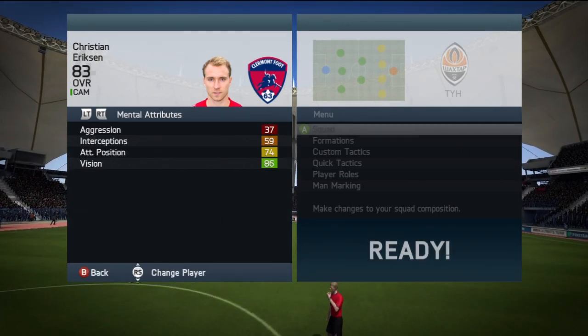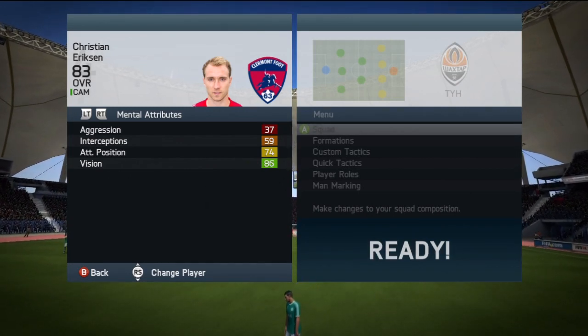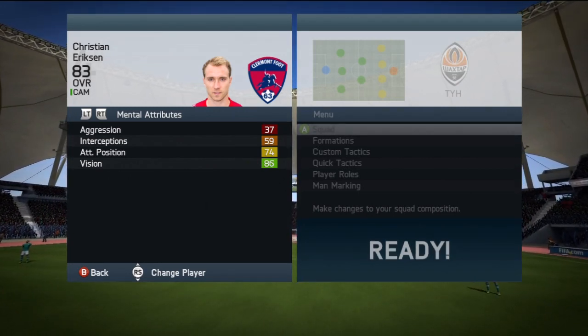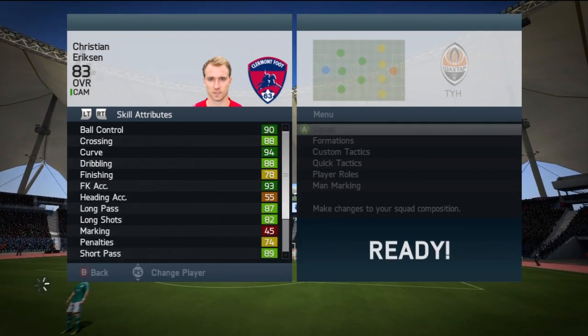On to his mental attributes — the standout one is his 86 vision, which is obviously normal for a CAM or center mid card, as his vision is going to be a lot higher because of picking out those passes. Attacking positioning at 74 isn't too bad either, and low aggression, which is decent.